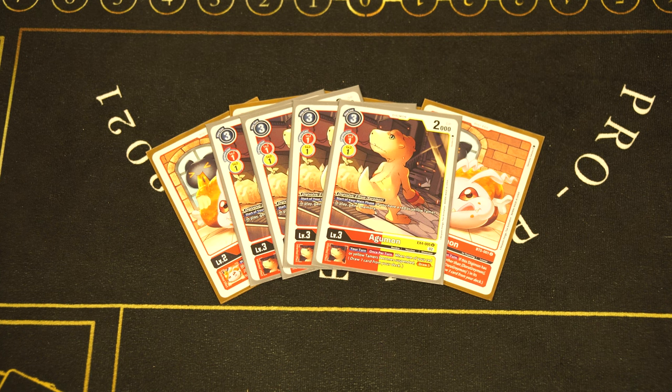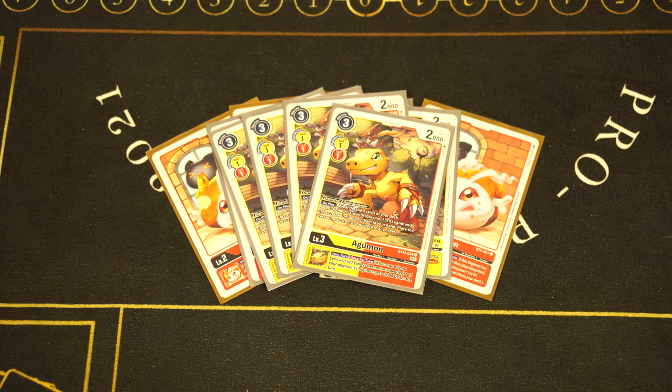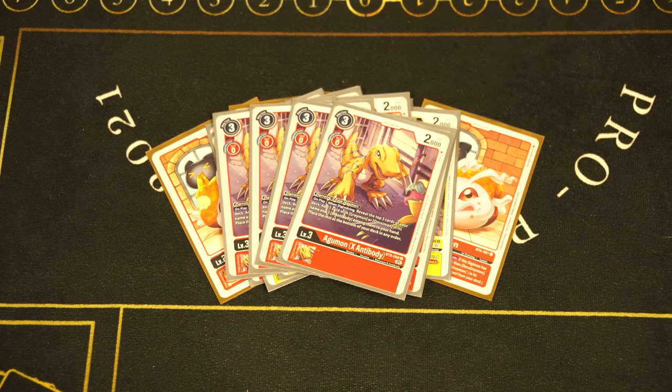We have four copies of the BT12 Agumon — the one that searches the top four for a Greymon card, plus Marcus, and the inheritable minus 2000 DP. It's not too bad; it adds up in the stack and you might be able to kill some things. Our last rookie is four Agumon X. Part of the reason we play four Coremon is because you might need to evolve it onto your Coremon. On player evolving, you reveal the top three for a Greymon card. No Omnimon, no X-Antibody stuff, but 12 rookies — consistency is key.